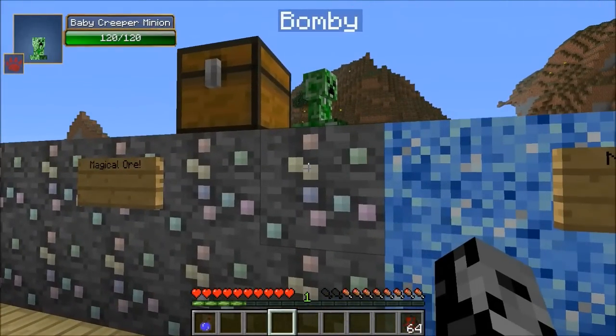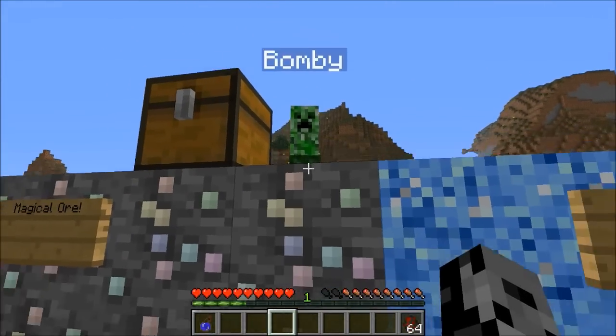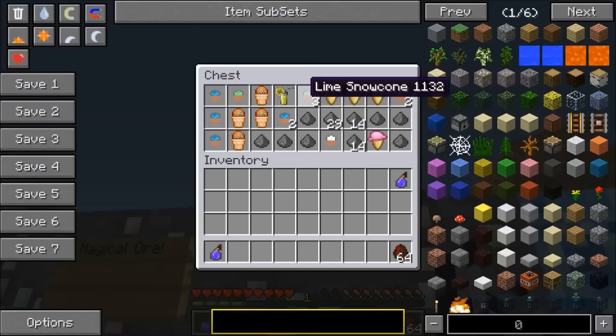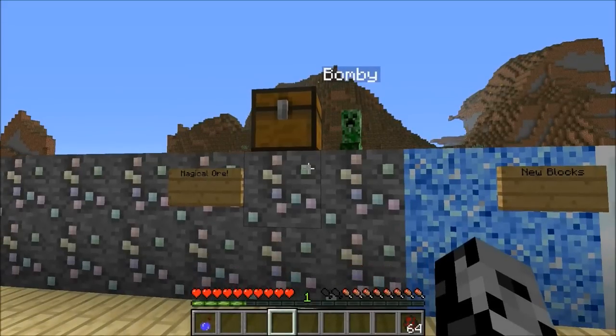Once again, Balmy is joining us. Last time he found out he really loves food. You can see in his chest here he's got all kinds of ice cream, strawberry ice cream, snow cones, lemonade, and of course gunpowder. By the end of the review guys, you are gonna be starving because I am already hungry.